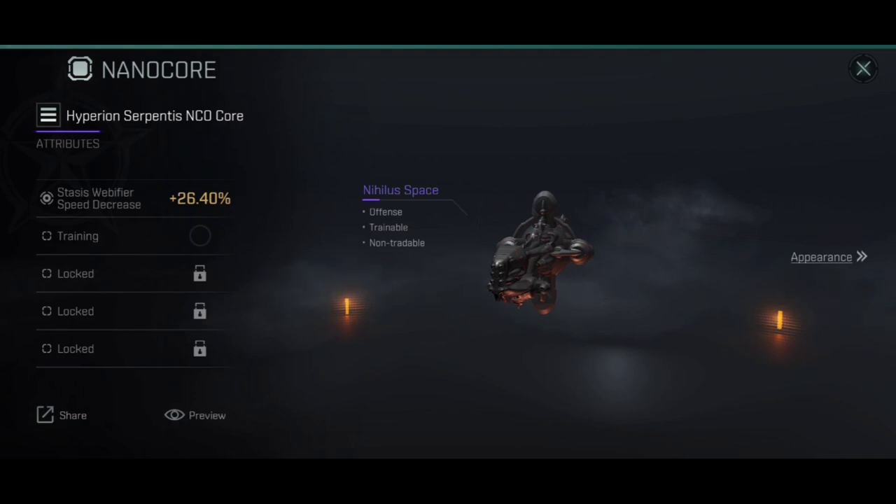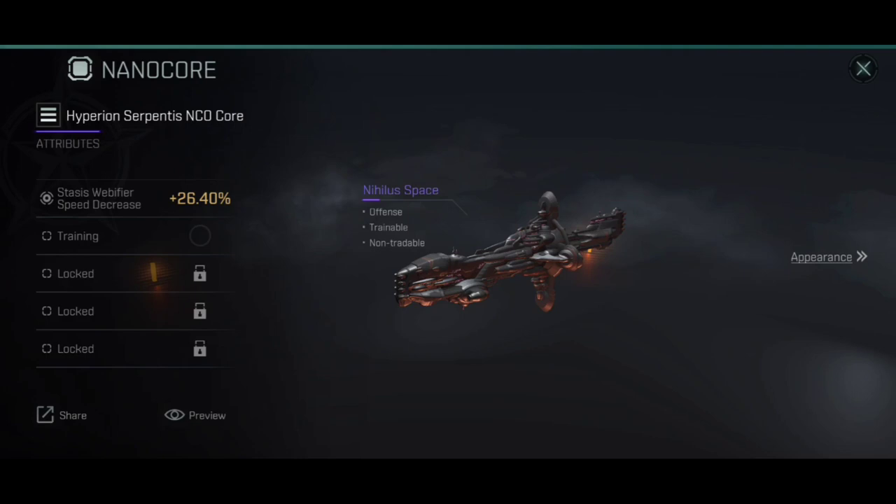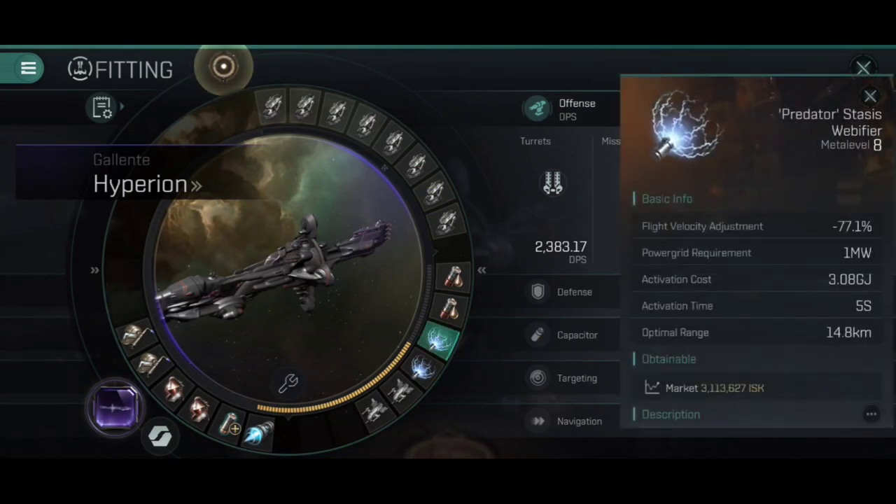What we're looking for in the nanocore is the Stasis Webifier Speed Decrease stat. It's tempting to go for some of the other stats, but because we're using snub-nosed railguns — which are already pretty high DPS — pumping additional stats into DPS is tempting, but the fact that we have a way to make webs super effective against targets means those snub-nosed railguns are going to apply their damage absolutely monstrously. You'll see that the webs in the mid slot are at a 77.1% reduction using Predator Stasis Webifiers — that's huge, and I'd strongly recommend going for a nanocore with that Stasis Web of Fire web strength bonus.